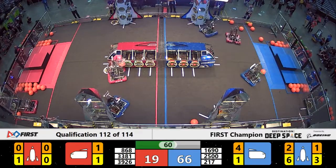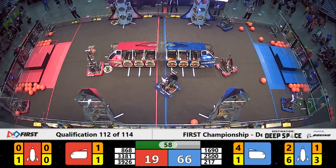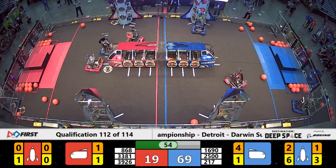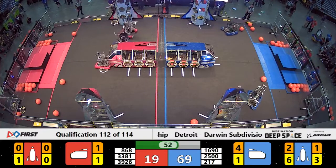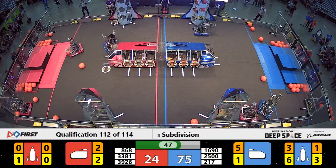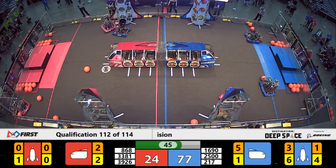As Thunder Chickens focuses on that rocket, we've got the Microsoft Machine of Orbit grabbing hold of hatch panels and cargo for the cargo ship of the Blue Alliance. Thunder Chickens already halfway there when it comes to loading pods into their cargo ship, and now they've got four.